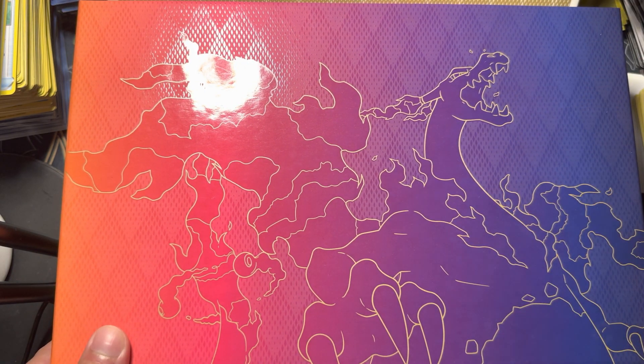Thunder Energy. Jigglypuff, Sableye, Bronzong, and Mimikyu. Mimikyu! We got a white code card from Lost Origin again.